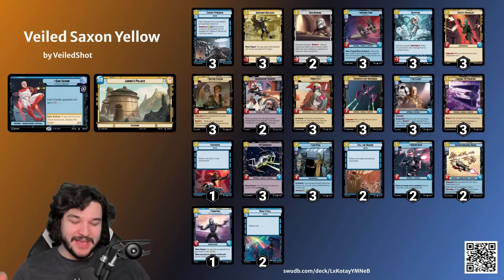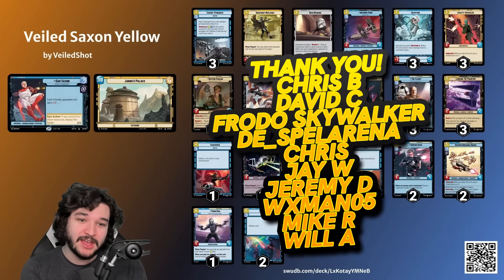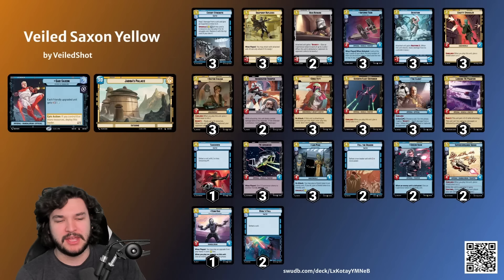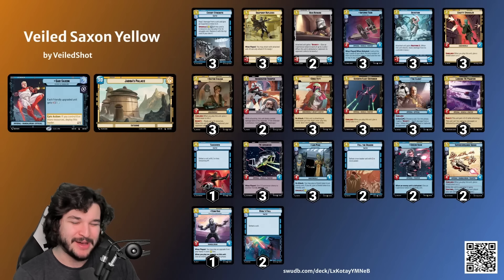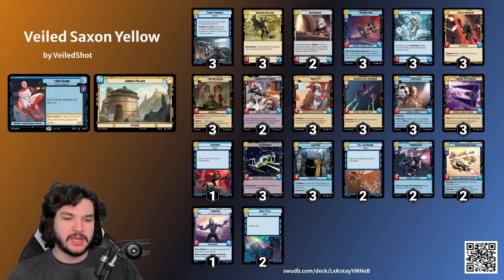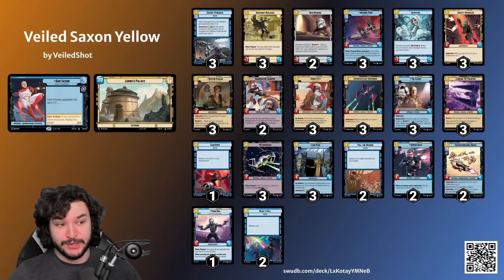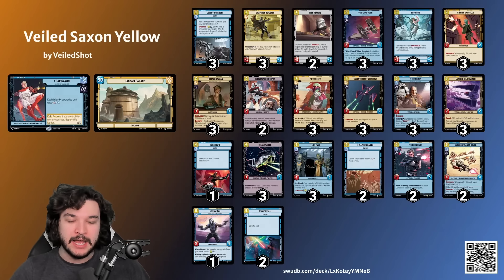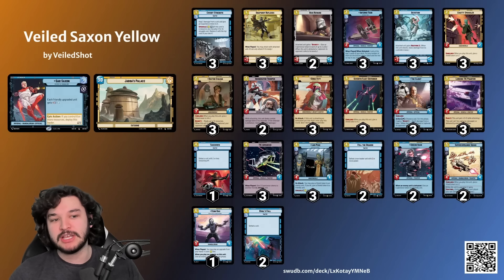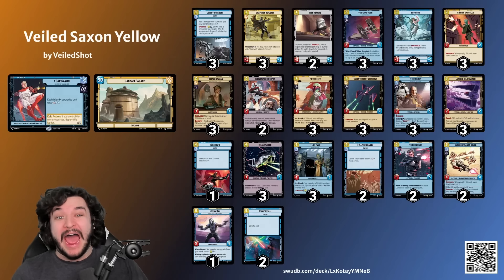Big thank you to my patrons - a lot of the ideas for my videos come from there. If you want to join in, get in some games with me, or just chat directly, check that out down below. Also be sure to use my TCG Player link in the description because it helps me out as well as helps you out. So, Gar Saxon Yellow - why Gar Saxon Yellow? A lot of the time I'm playing Gar Saxon Green; you get Energy Conversion Lab which is a really strong addition.